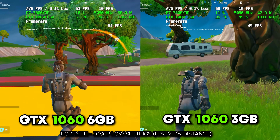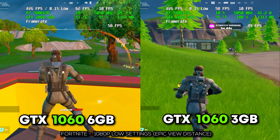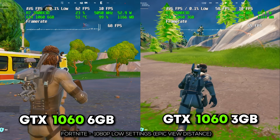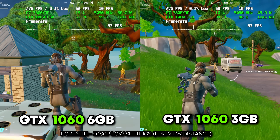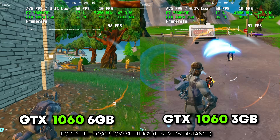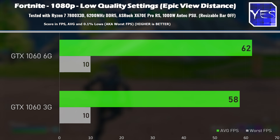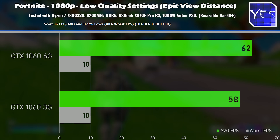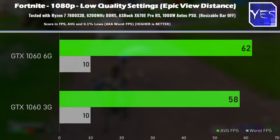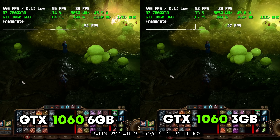Moving on to Fortnite, played on low settings with epic view distance. Even here the VRAM limit is absolutely fine on both GPUs — we're not breaching 3GB. We got around 60 FPS on both, a little more on the 1060 6GB, but nothing to worry about for playing Fortnite. You could raise it to high settings to try and breach 3GB, but it's pointless — you'd actually get far less FPS to the point of being unplayable even on the 6GB model.